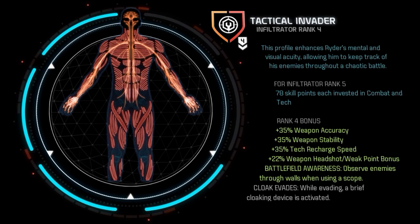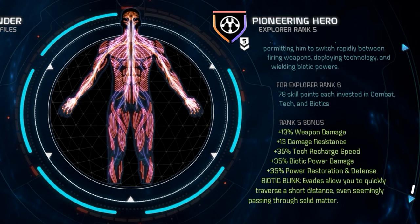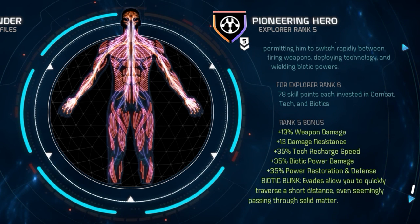With all these skills, you'll have access to rank 4 Infiltrator Profile, giving 35% weapon accuracy, 35% weapon stability, 35% tech recharge speed, 22% weapon headshot/weak point bonus, the ability to see enemies through solid objects, and the overpowered cloak evade that briefly takes you out of combat when evading. As you level higher and fill combat and tech, filling biotic will give access to the Explorer Profile with weapon damage, damage resistance, tech recharge, power restoration and defence, and blink. That covers the normal battle priority skills, and most of the rest is spending points to boost passives, though there are a few more very important skills to get first.